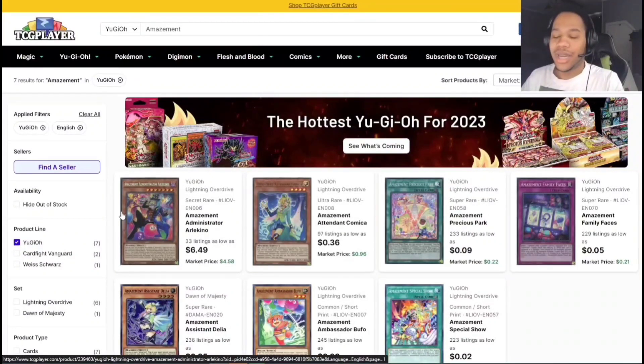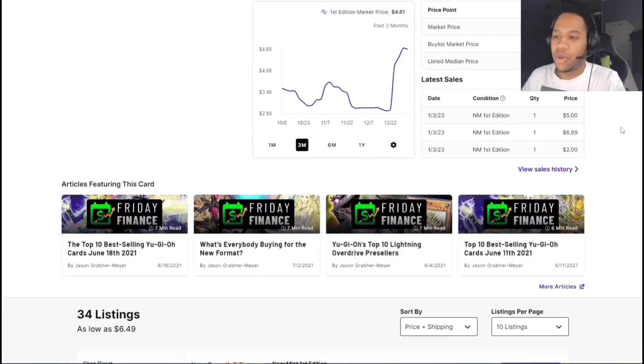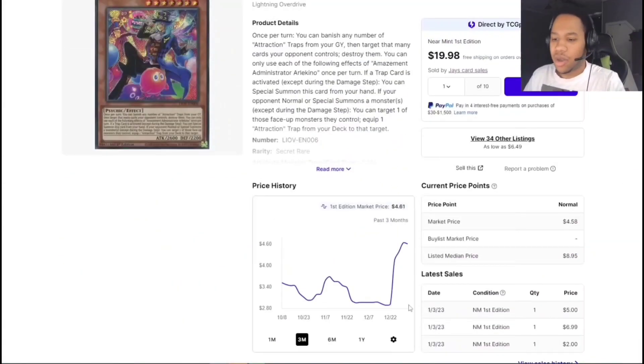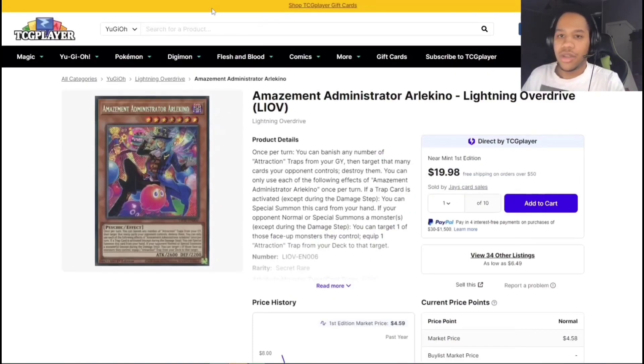Moving into the Amazement engine — if you guys don't know, this actually did not get reprinted at all in any of the Mega Tins so far. If you think it might go crazy in the future, you might as well go pick them up because this card is approaching like $7-8. It used to be a $2-3 card. If you guys are thinking about picking that up, you might as well go do it now.